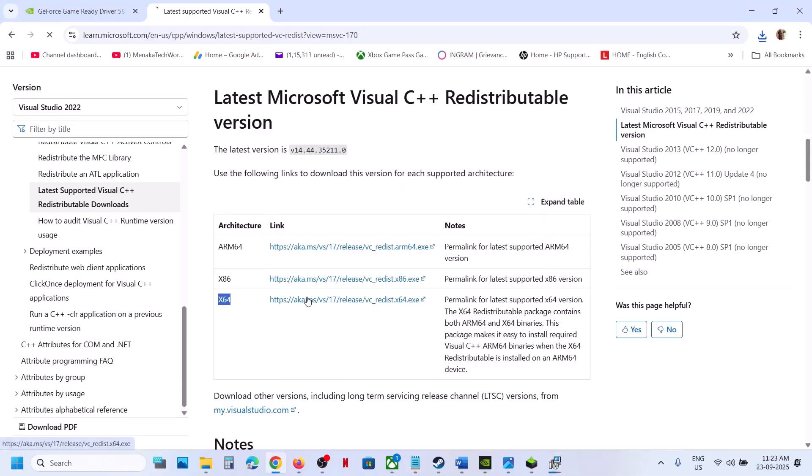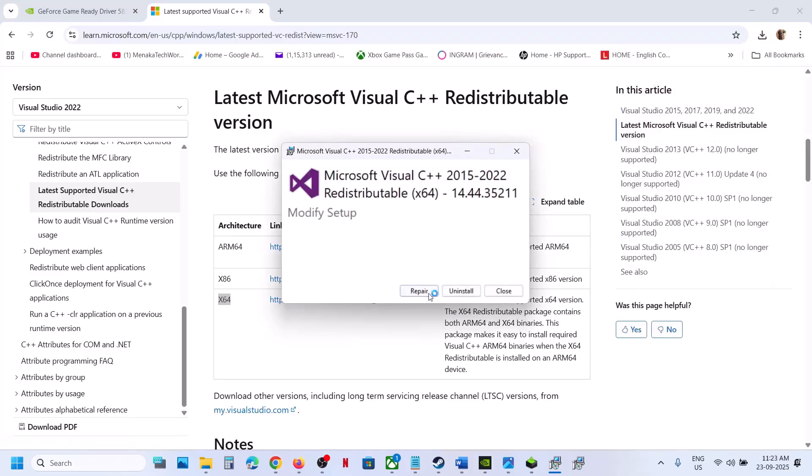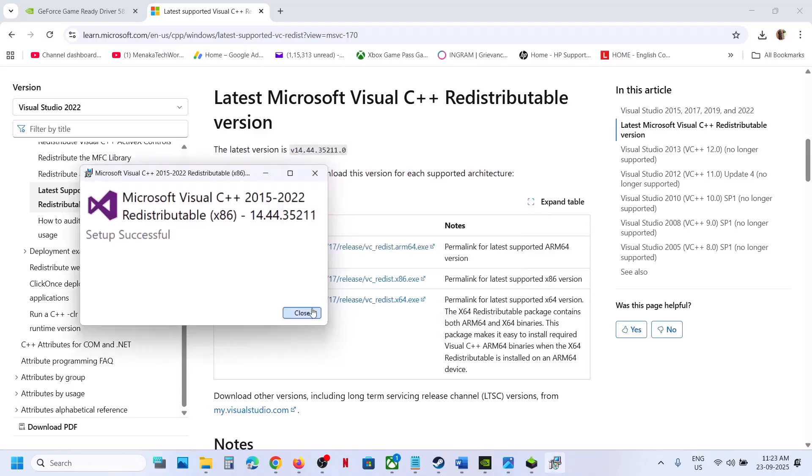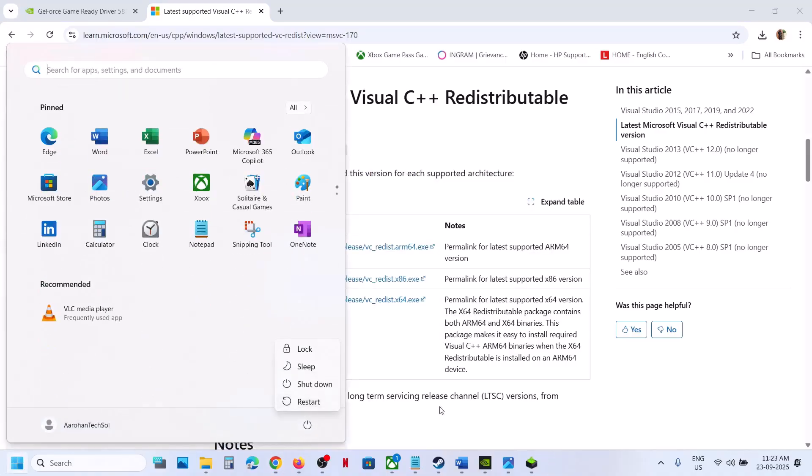Download the x64 file as well and run that exe file. Again, if you see the Repair option, click Repair; if you see the Install button, hit Install. Once the installation is complete, restart your computer, and after the system restart, launch the game.